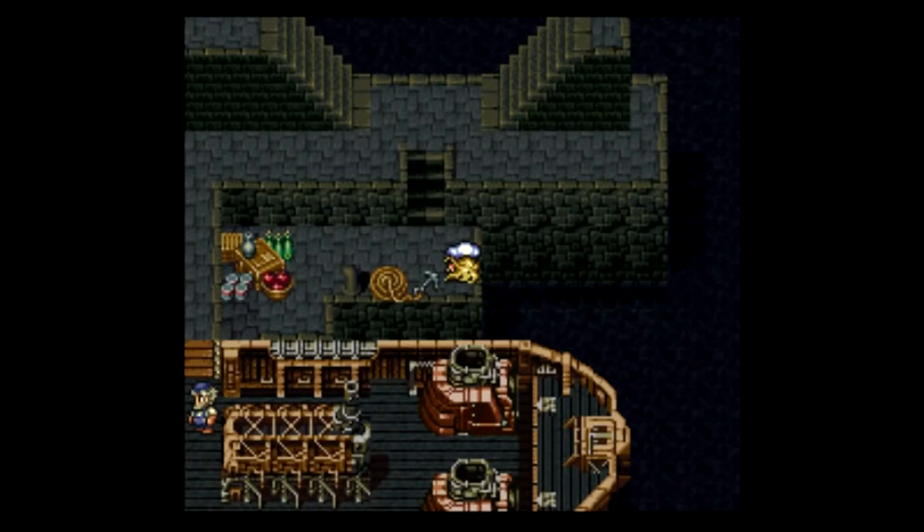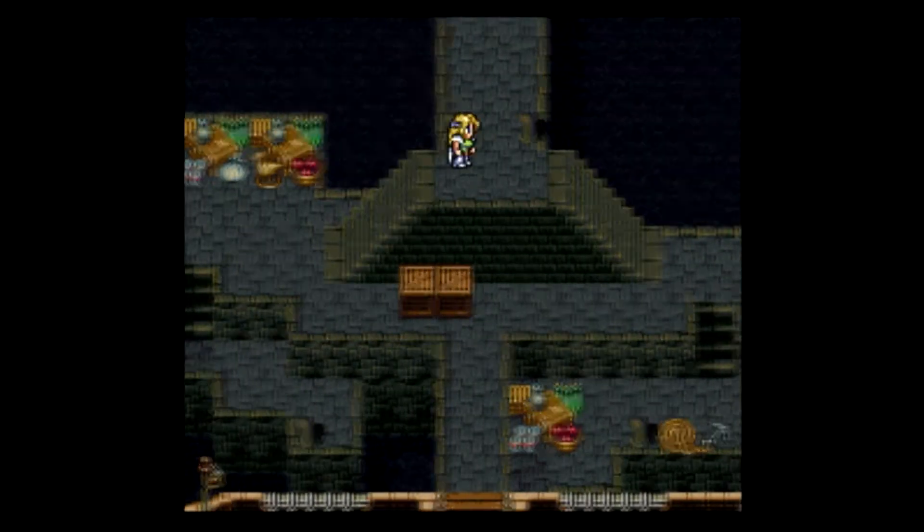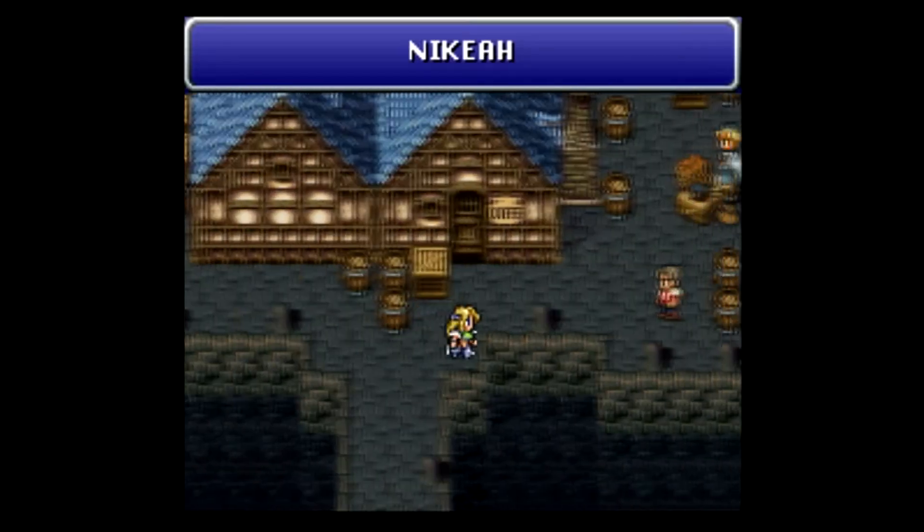Hey, what's up guys? Kai here, and welcome back to Let's Play Final Fantasy VI using No Magicite. In our last episode, in addition to learning about Edgar and Sabin's past, we also learned a lot about Locke's past, and why exactly he is so driven to protect Terra and Celes. His heart is heavy, shouldering the burden of grief, and while I feel for the guy, we do have more important matters on our hands — such as finding Terra.